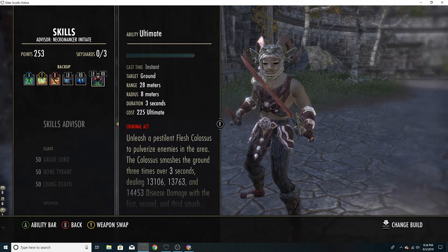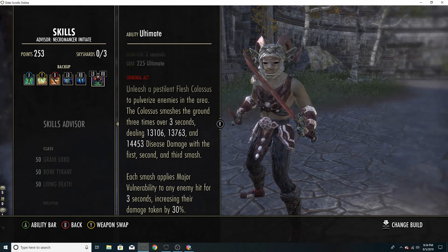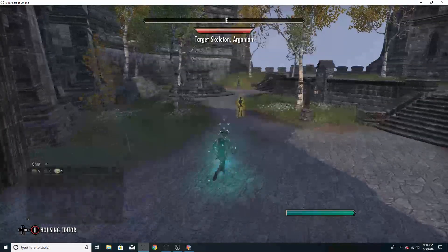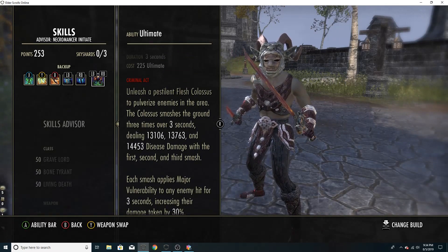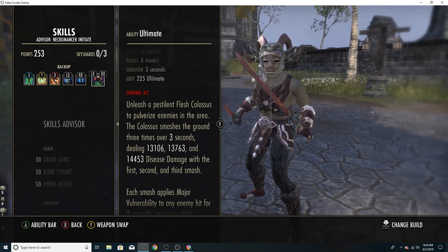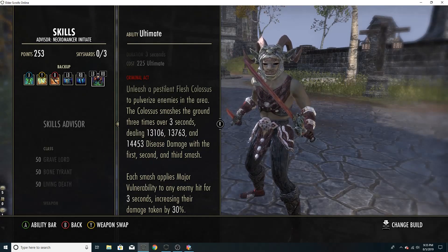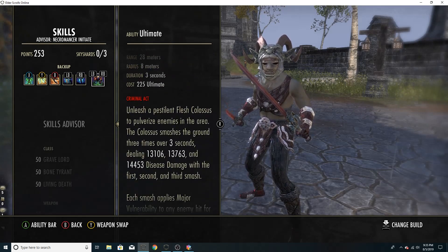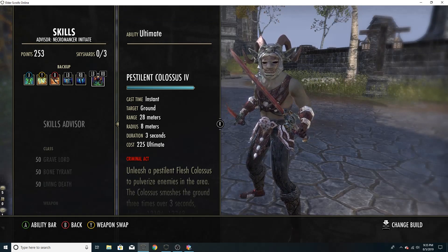On our back bar ultimate we're running Pestilent Colossus — one of the best ultimates in the game. It does a ton of damage and applies Major Vulnerability, increasing damage taken by enemies in the area by 30%. If you're playing with teammates and you cast this, they're going to love you — hitting 25k leaps, 22k leaps, 20k whips — all because you're allowing them to do 30% more damage. It's a strong, often-overlooked ultimate. If you're not running the bash ultimate, you should be running Pestilent Colossus.